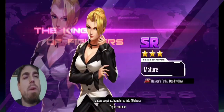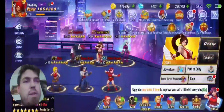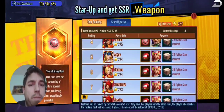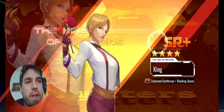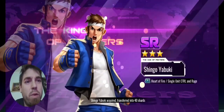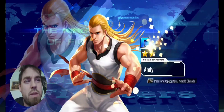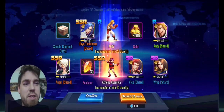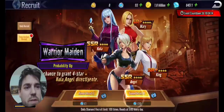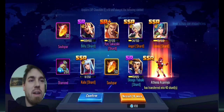Okay, we got Mature — and that's the last day for the star ranking event, so if you're trying to make headway and aiming for a certain weapon, this is the last chance right here. Let's keep going — come on Angel! No, we got King. You're not even a woman, get out of here. A lot of shards and stuff. You've got long hair but you're not a woman. Oh, I thought that was a Kula!